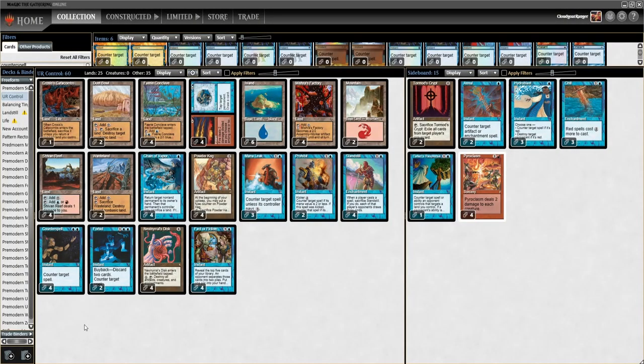Hey everyone, welcome to another pre-modern Magic Online match. I'll be playing the blue-red control deck, a list I got from TC Decks from Maggus Holstrom. It's basically the mono blue deck with a tiny splash for Fire/Ice — four Shiver Reefs, two Mountains, and an Urza's Catacomb to cast Fire/Ice. There are pyroclasms in the sideboard, but it's pretty much a mono blue control deck.